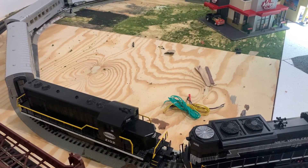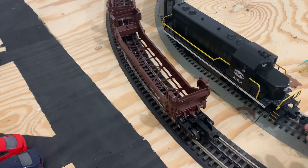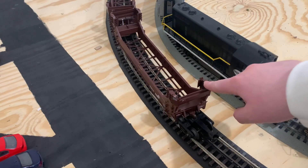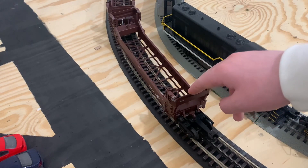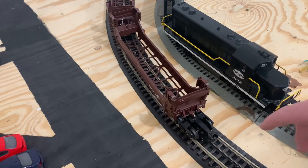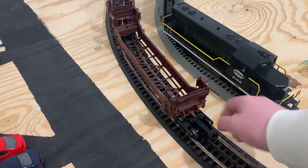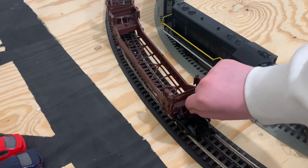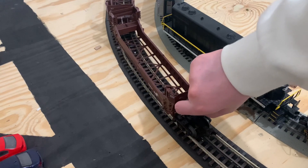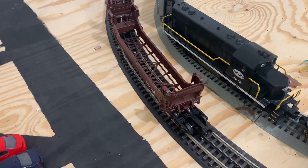Over here I have some new train cars — these are Atlas double-stack cars. I bought them at a train fair about two weeks ago. It's the C, D, and E car set; I still need to get the A and B car set. So that I could still use these in the meantime, I just hooked up an MTH coupler from a train car I wasn't using — this truck is just off an old MTH car I don't use anymore.